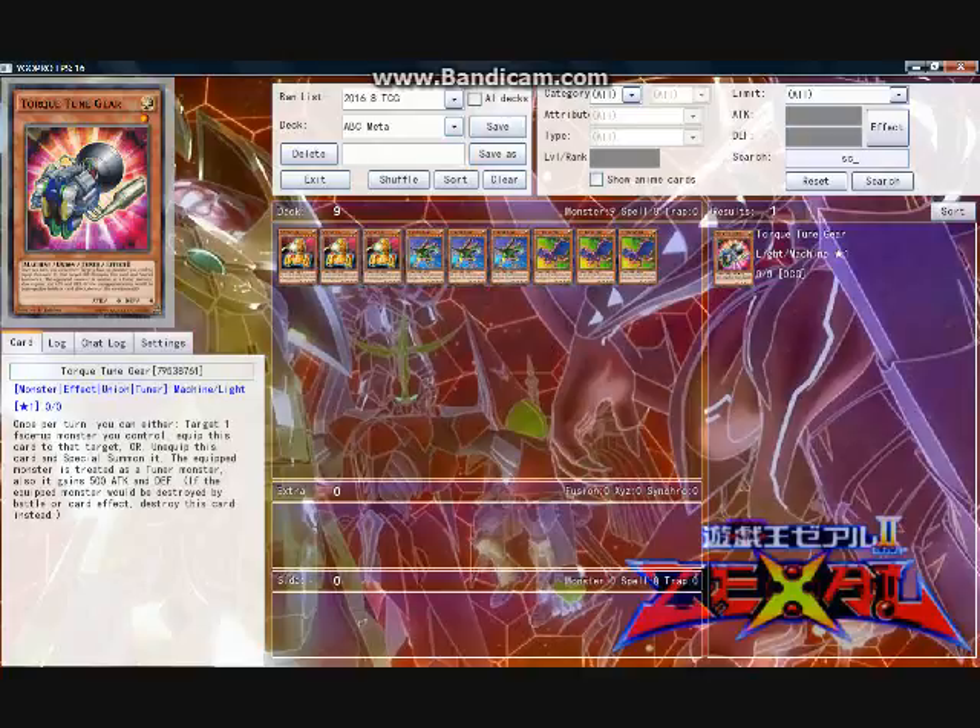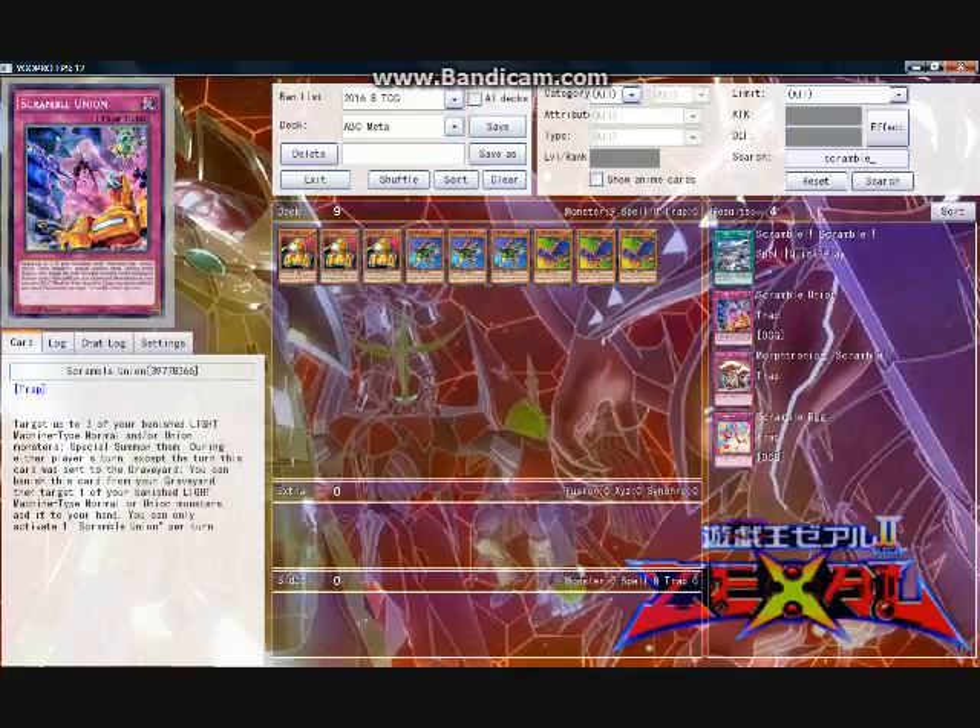Scramble Union is largely a backup card in case an ABC Dragon Buster was not able to jump out of the way, or was destroyed during your turn when it did not have the capacity to do so, and the material used to summon it remains banished. The graveyard effect would have been much better if it grabbed a Light Machine instead of a Light Machine Normal or Union monster. Overall, I feel this was an unfortunate design decision, because I really can't see Scramble Union being splashed into other decks, even if this were the case.